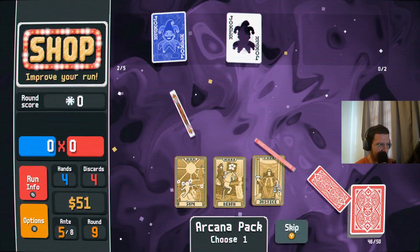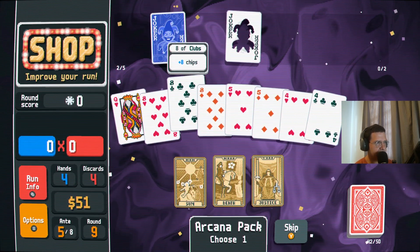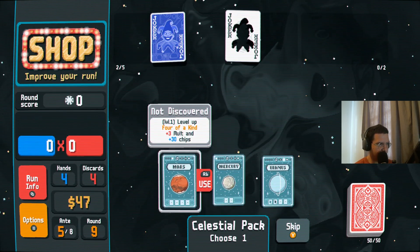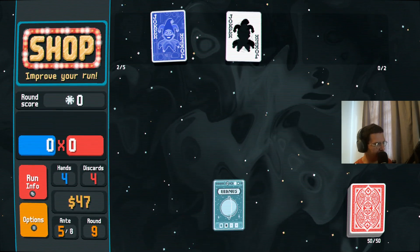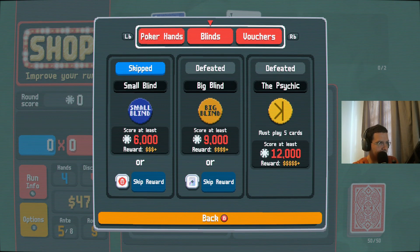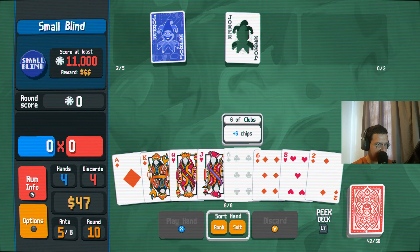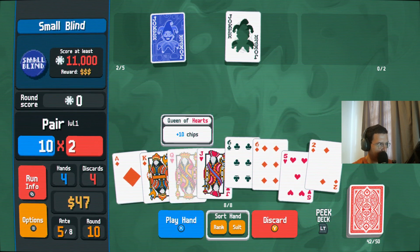Take the arcana first. Got a death — we didn't get anything good to duplicate unfortunately. Could convert more to hearts though — why not? If we get the boss blind that debuffs all hearts, that could be difficult for us. Two pair. Four of a kind. Might be a scenario where we have to play two pair. That's the boss blind re-rolling. What's the next one? All face cards are drawn face down. Might be worth buying the boss re-roll. I want to go for a straight or just keep going for flushes now because they're worth more.